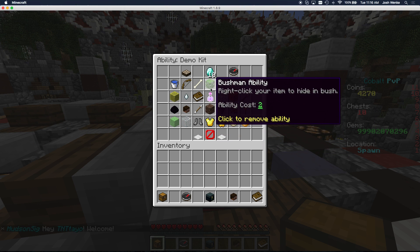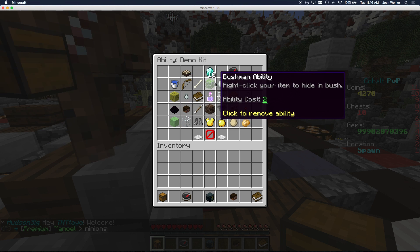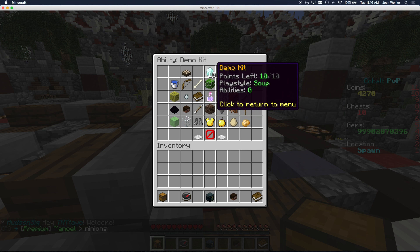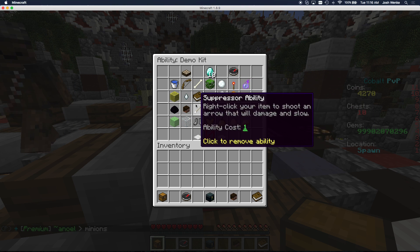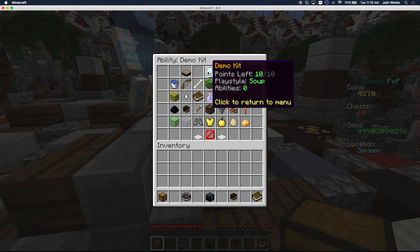The first thing you want to notice is the ability cost — you can see that right there. This one, for example, just costs one point, but this one here costs three points. You have 10 points total, so you can combine any of the abilities you want to get to that 10 points, or you can do less than 10 if you really want to, but I would not recommend that.